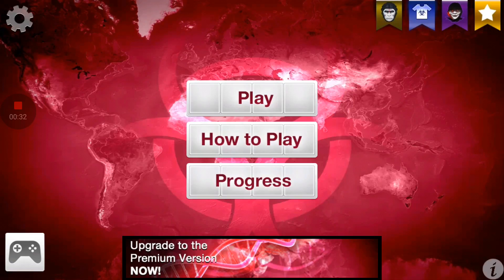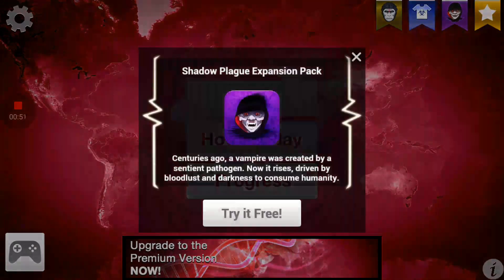We usually download it once in a while just to see if they have anything new. This one has the Simian pack, which is the one where you kill the world. It has the Simian pack where it's the Planet of the Apes virus — oh God, that one's hard. I've played that one before. But now it also has a vampire one, which is the Shadow Plague Expansion pack that you could try.